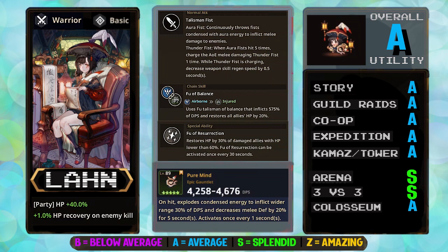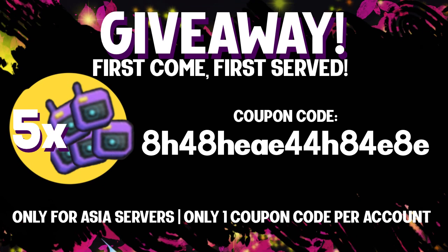Moving on to Lan — she's a very old unique in Guardian Tales, but last month she received a buff which improved her attack skill and animation, making her viable in certain team builds, especially in arena. We've seen some skilled players competing decently in arena with her using weapon skill party buffers. She needs three hits to trigger her shine skill, which is quite long. Her weapon can decrease melee defense of enemies by 20% consistently, making her great in any melee team. She also has some nice healing skills, but unfortunately she's not a consistent healer as those activate only under certain conditions. She's also squishy — I'm a real fan of Lan's attack animation and costumes, but she's just a sub character at this point.